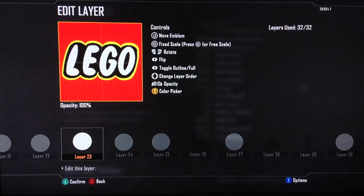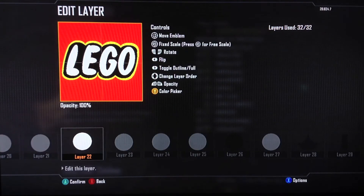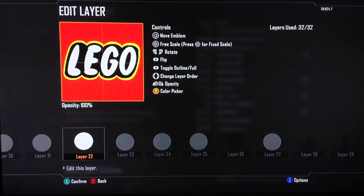Go ahead and enjoy this beautiful final product that looks exactly like the LEGO logo. Disclaimer though — the Black Ops 2 emblem creator is very hard to use, so it doesn't look exactly like it should, but it still looks pretty good. Enjoy the final product.